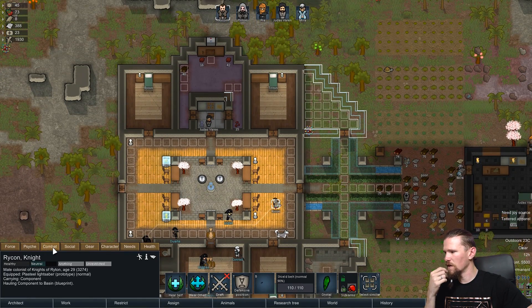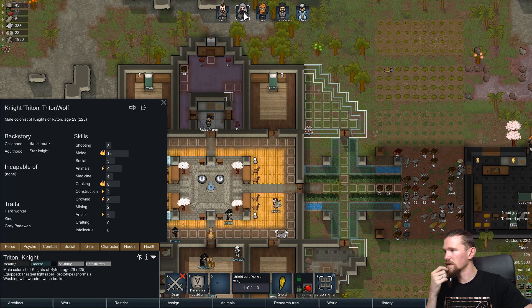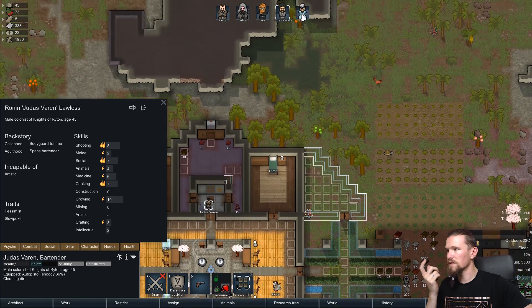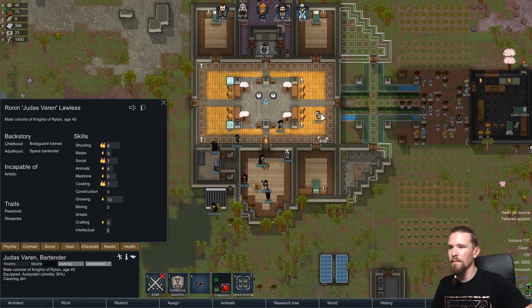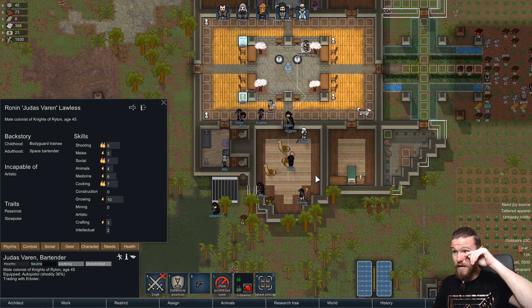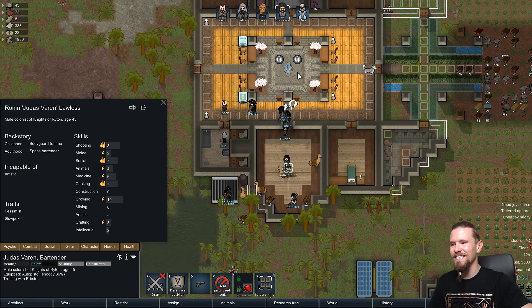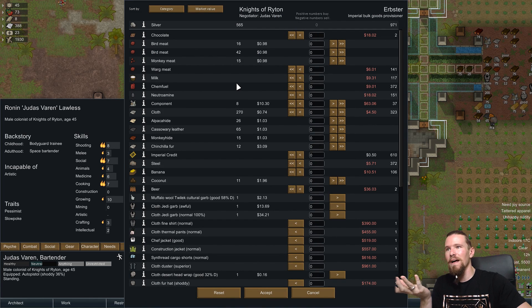Mirror has just started making a Jedi robe - that's awesome! We do need those pants though. Now as to who's going to go talk to the traders - it's between myself and Judas. Social seven versus social five - we'll get Judas to do it since he's just cleaning. It's probably better that he talks rather than the Jedi, because I don't know if they've figured out this is a Jedi temple yet. We know the Empire doesn't really like the Jedi too much - let's just hope it doesn't get back to the Emperor.